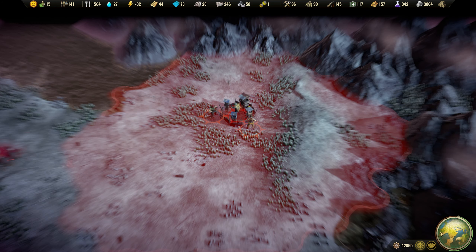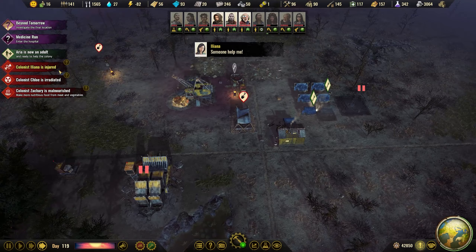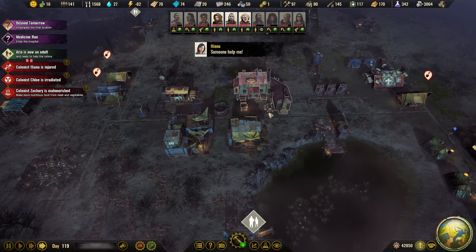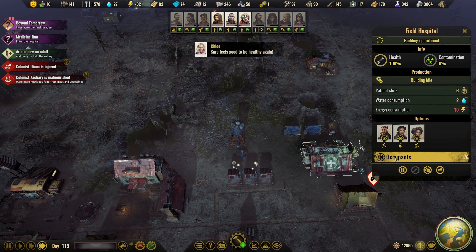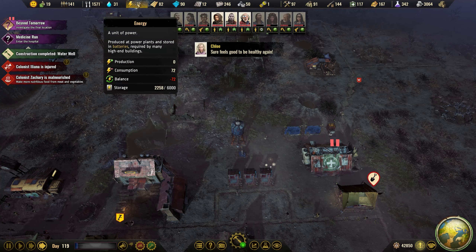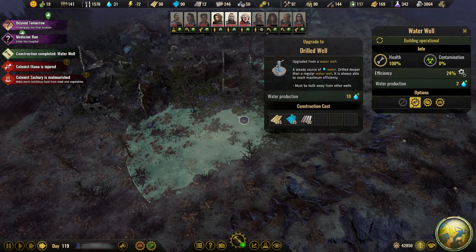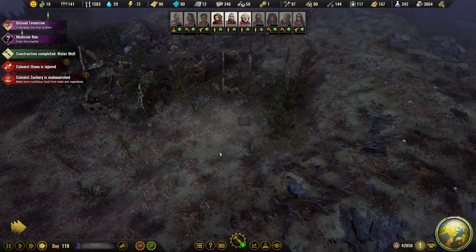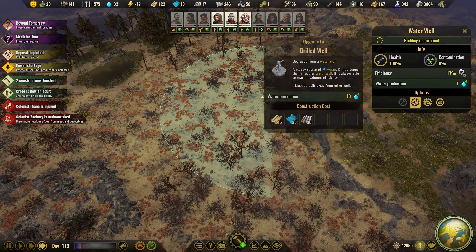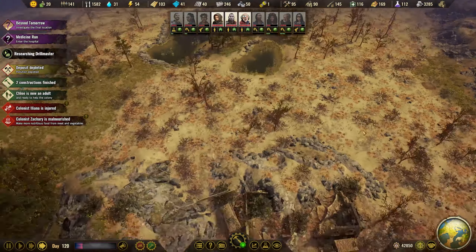Since we don't have that many injuries, let's pause this one and send them to the tents to save some more water. First well — upgrade. And upgrade. Let's start with these two.